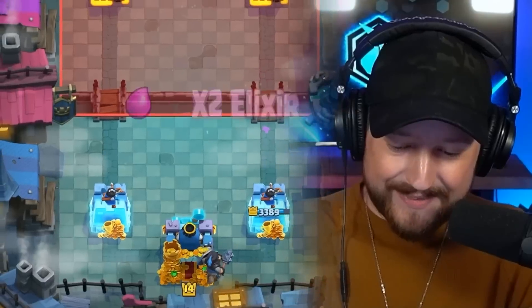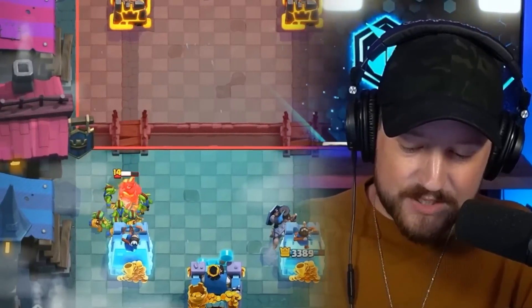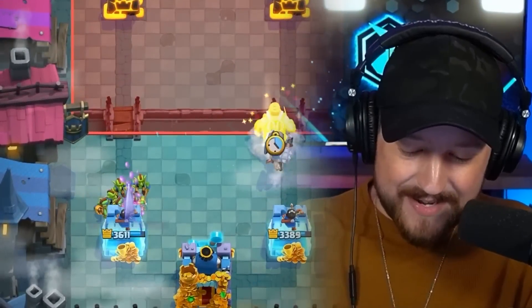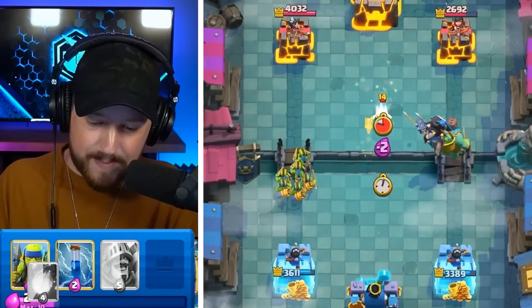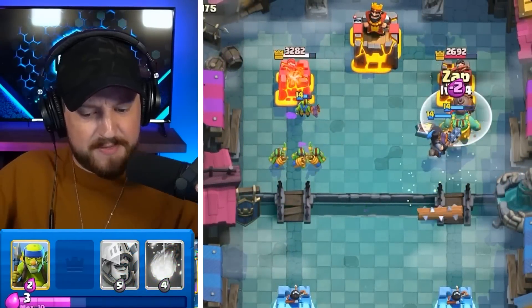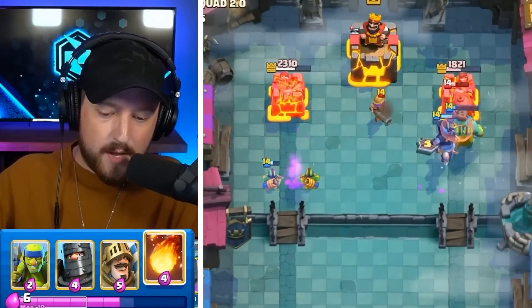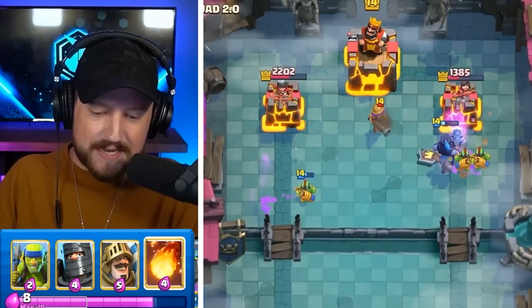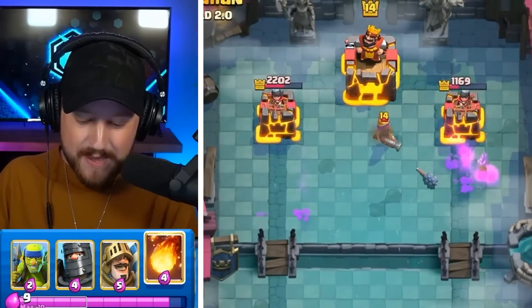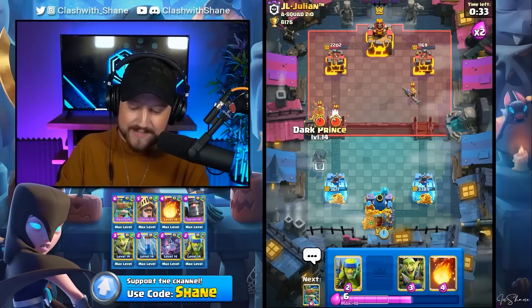Dark Prince over here right lane. Get the Goblin Gang ready for this Hog Rider. He does not predict the Log Spell. With the addition of the third Spear Goblin, it gets in there and denies a second attack to my tower. Bats over here. The Bats were closer to the Ice Spirit than the Dark Prince was. But we reset down the Mighty Miner. The Dark Prince flashes down as well, tanking for the Spears. Meanwhile, the Goblin Gang actually decimated that tower.